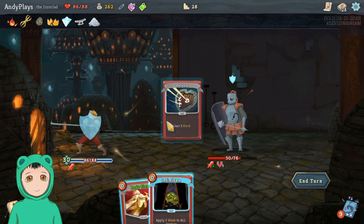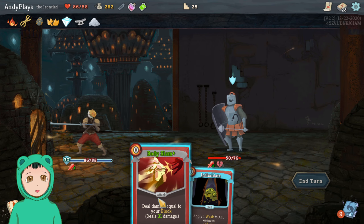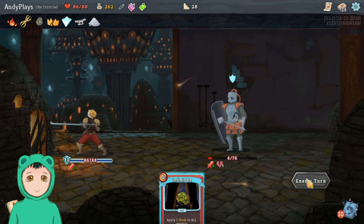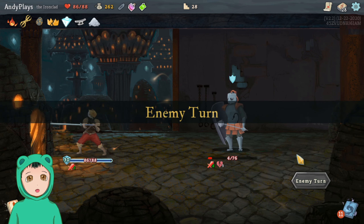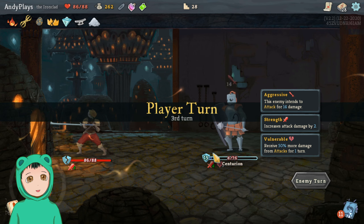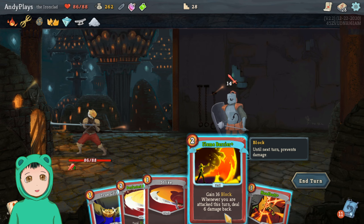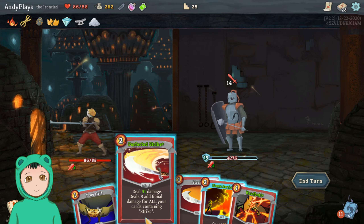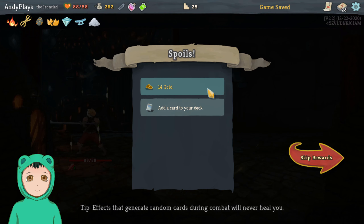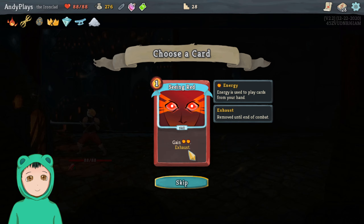And then we can Body Slam — we can Defend and then Body Slam for 30 or 46 because of the vulnerable. Oh yeah, that's a lot of damage. And end turn — like the weak would... even if I had done weakness, just leave him down to 1. Oh, maybe I should have done that. I'm sure we can do 15 though.